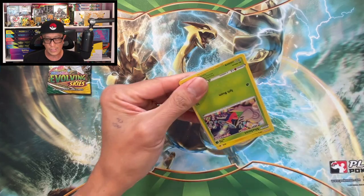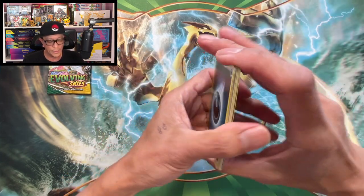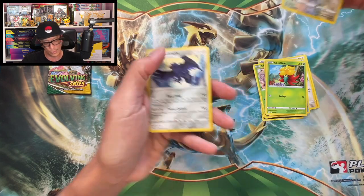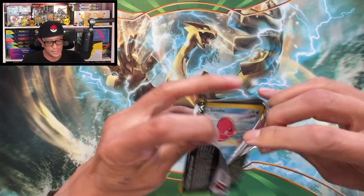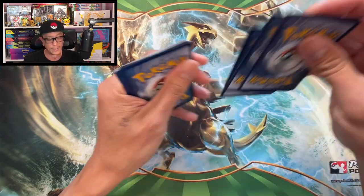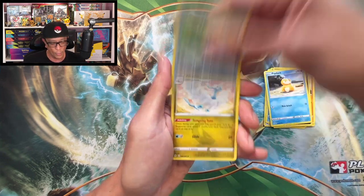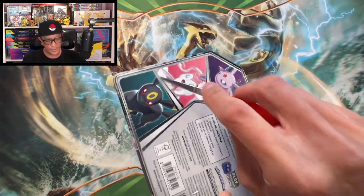Moving on to Fusion Strike — there's the code. Darkness energy, Sharpedo, Quick Ball, Togademaru, Shelmet, Shinx, Eevee, Panpour, Skiddo reverse holo — Corphish regular rare only. Evolving Skies pack now: Umbreon, make an appearance! Love Disk, Hippopotas, Zorua, Psyduck, Scroll of the Flying Dragon, reverse holo — Altaria, non-holo. Moving on.